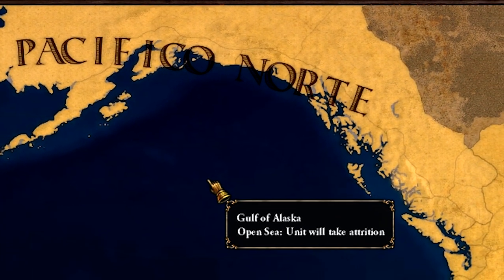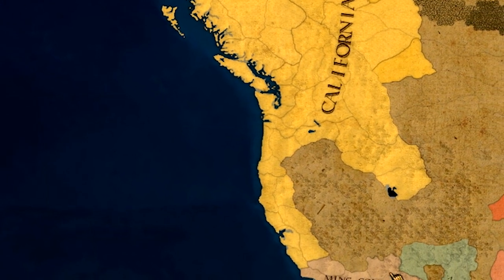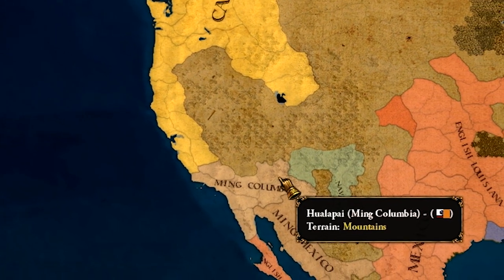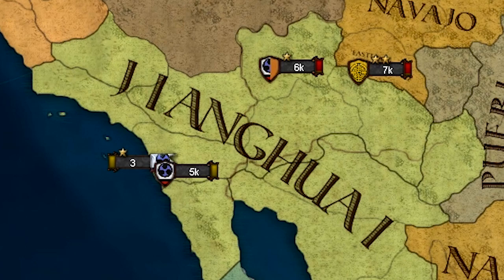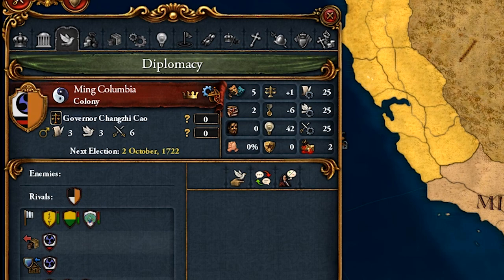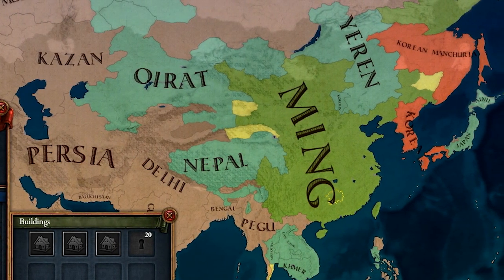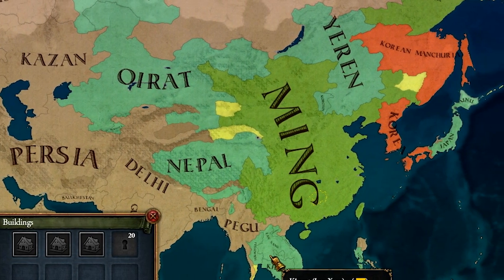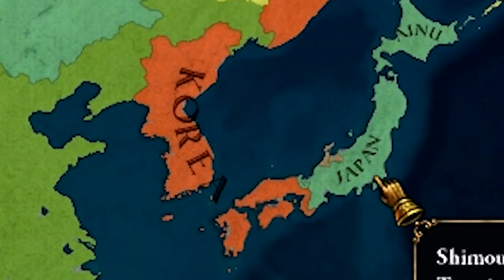Pacifico Norte - I like that name, it's different. They also still have California out here. Ming Colombia - I think we all have so many questions right now. First of all, how the fuck did China get down here? And second, did they realize this is nothing like Colombia? Colombia, cocaine, opium - this is clearly just a drug colony. Ming, by the way, is still probably number one in the world right now, still very strong with all these tributary states. They might just ruin the greatest Korea of all time - that is depressing. But they did have Japan under their control too, so it makes sense.